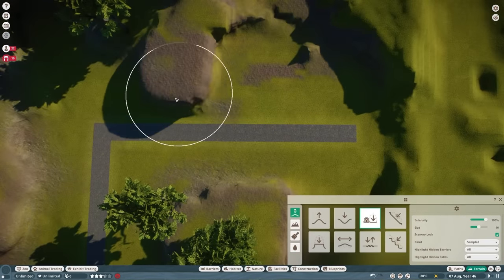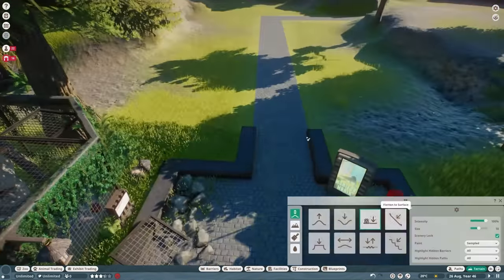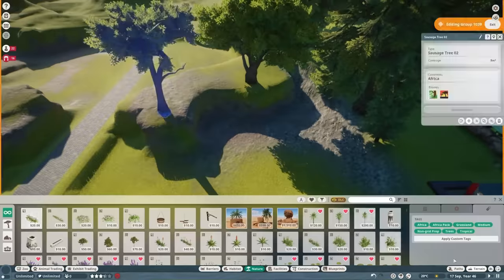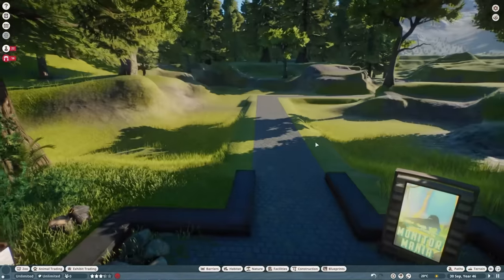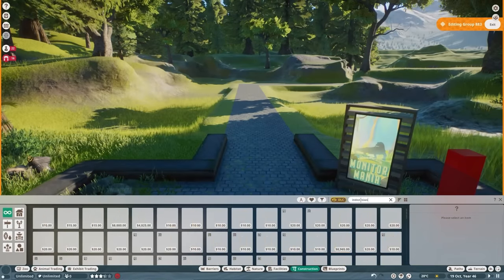Since last video, the Arid Animal Pack has been announced for Planet Zoo. We have eight new arid-themed animals — camels and an adorable little cat. No idea how we're going to fit that into Elderwood Zoo, absolutely no idea, but we will come up with something. I'm thinking like a dam — we could dam the river, maybe, and go from there.